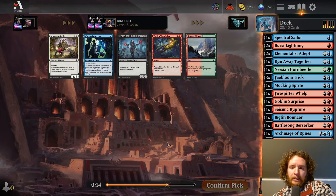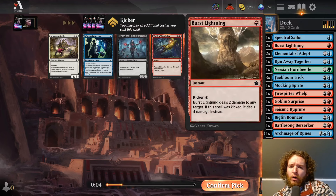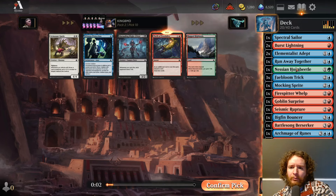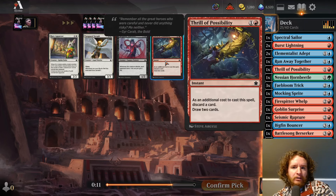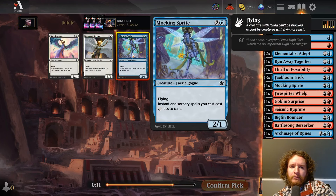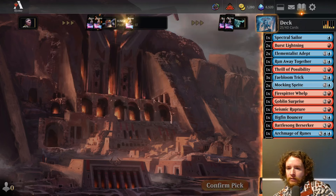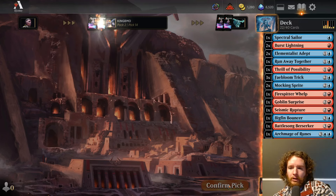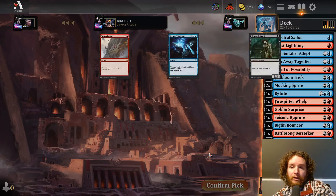We have two Burst Lightnings and a Bigfin Bouncer. We don't have a ton of removal but I'd rather have the Thrill than the Witness Protection — more instant/sorcery stuff. I do hope we have more instant/sorcery enable stuff and not just Prowess triggers. I'll take another Thrill here, probably won't play it. Knocking Sprite's good here. Surprising to see Dazzling Angel still in this pack. Refute — blue seems open. We didn't see too much pack one. Going into pack three.